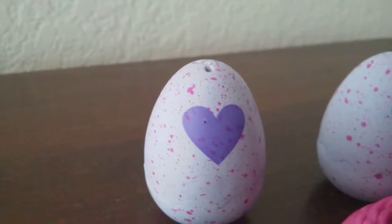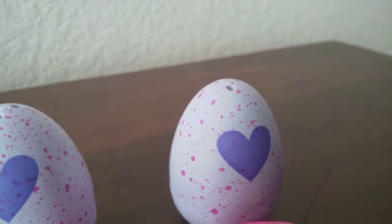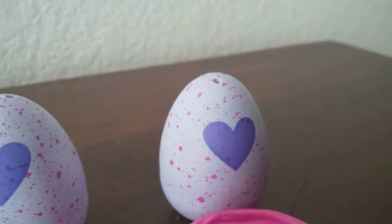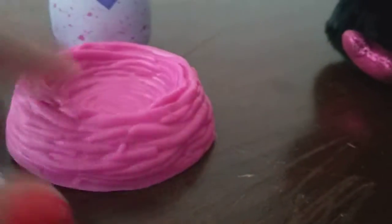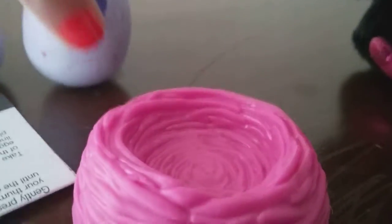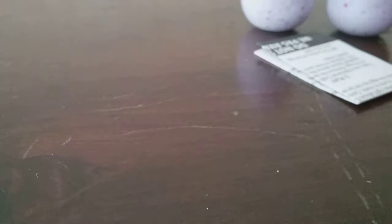Here is everything out of the box. Here we have the two eggs — they're very purple. Well, one's pink and the other one's pink too. And we have a nice little pink net, so we can put the egg in like that. And the collector's egg, which I've never seen.